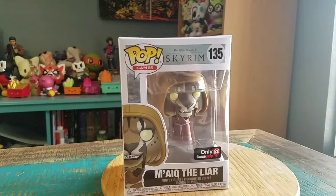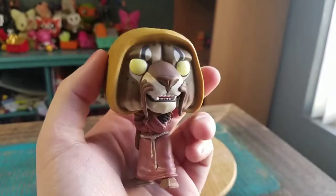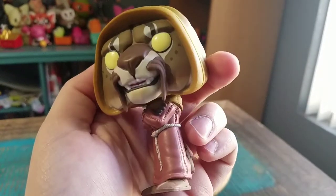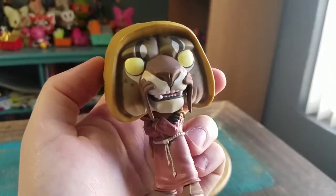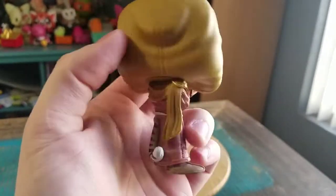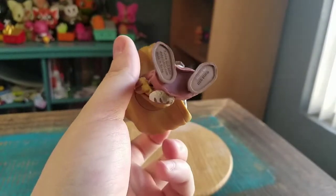Go ahead and bust it out so you guys can see him up close. The pop seems pretty fun — you got the little cat face, the little teeth sticking out, the eyes, all the marks on the face, the robes, and the little tail coming through. Looks pretty badass.